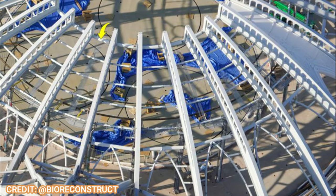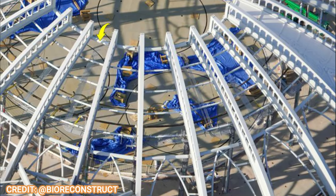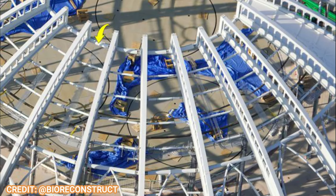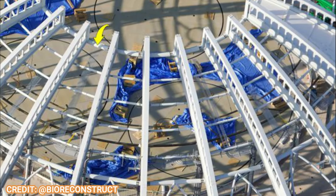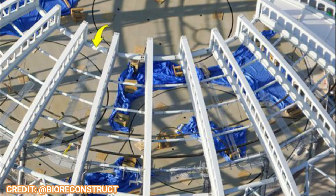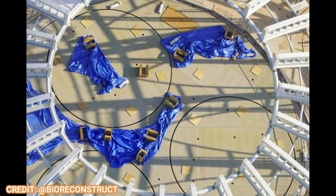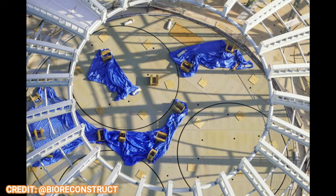Over at Constellation Carousel, work crews continue to work on the three turntables that will contribute to the larger riding mechanism. This interesting type of carousel will include double movement. But there will also be areas — you see those little holes — where guests can ride in a vehicle like a normal carousel without that additional spin. There will be no water here; it will just be a cool-looking carousel with an additional spin. Here's another look at those holes being drilled that will eventually hold all the ride vehicles.